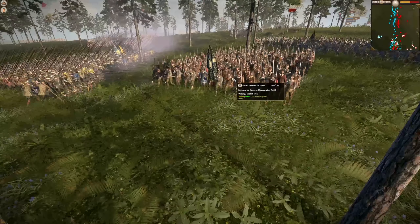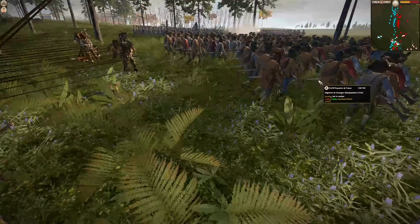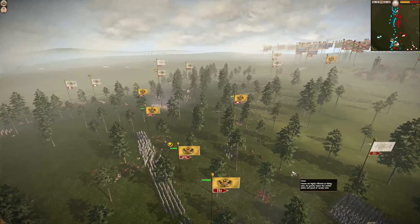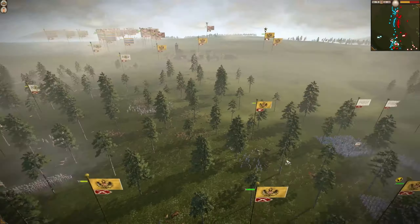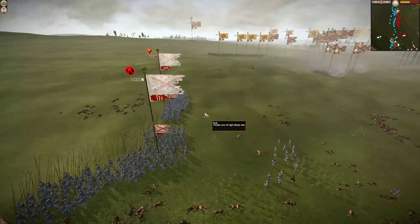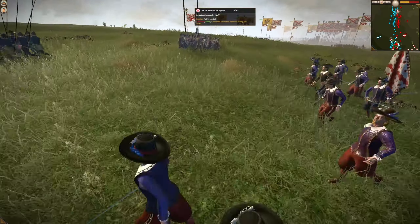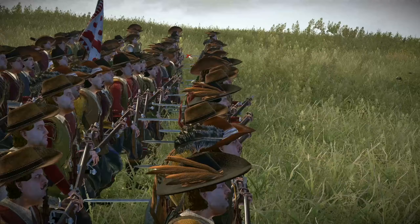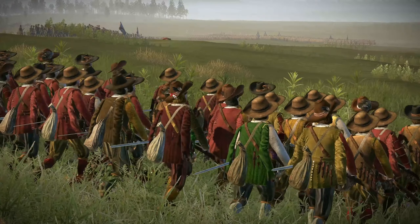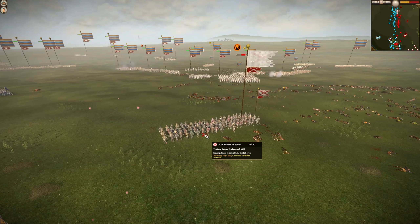HRE pikes starting to move forward, clipping out some units - not sure if they meant to get that close, but they just got chewed up and dropped. Pikes are nasty in this mod. Back down on the other side - looks like the Spanish are still continuing to lose this end of the engagement, 162 out of 300 pikes remaining. Another unit starting to make their way forward - straight musket and sword. They are moving forward but still getting shot as they make their way in.